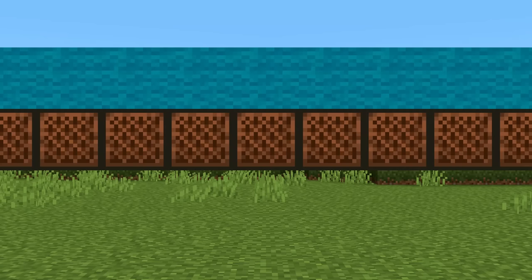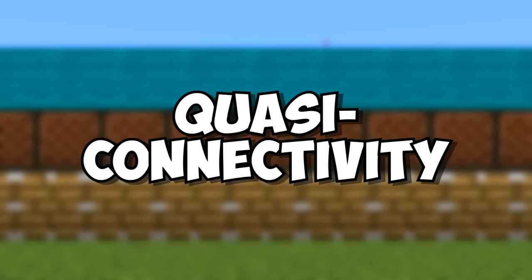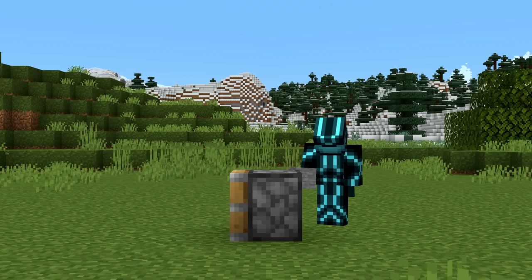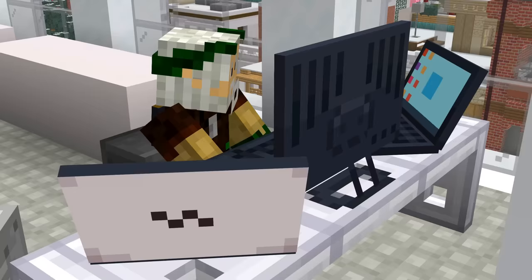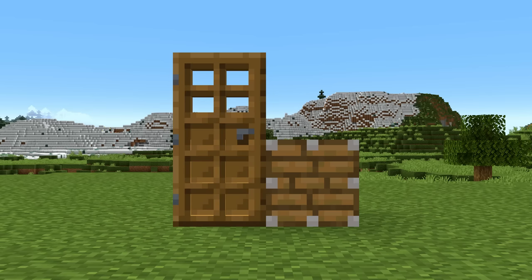Next up, we have the elephant in the room. In Java Edition, there is a magical thing called Quasi-Connectivity, but for convenience we just call it QC. Basically, QC lets you power pistons from diagonally above or from two blocks directly above. And it's a bug that's existed ever since pistons were added. Mojang basically copied and pasted code from wooden doors into pistons, so they think they're two blocks tall when they're actually not.